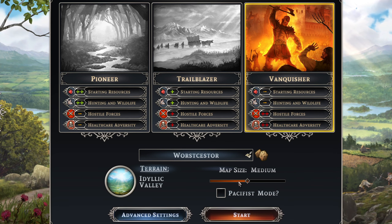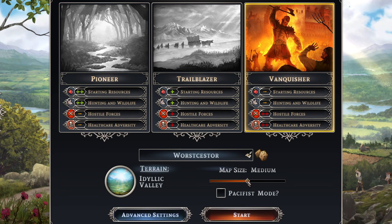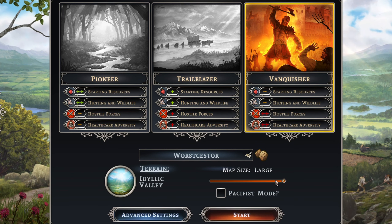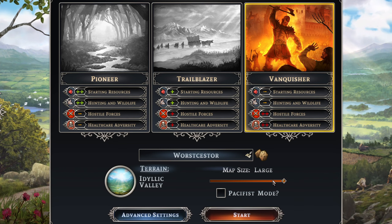For performance, I recommend you play on small and medium sized maps. Medium maps are actually the Goldilocks area — you don't really need anything larger, and large maps have significant performance issues right now.